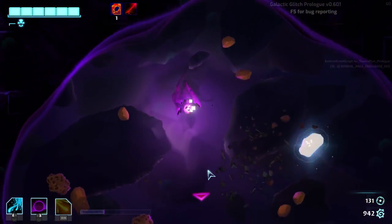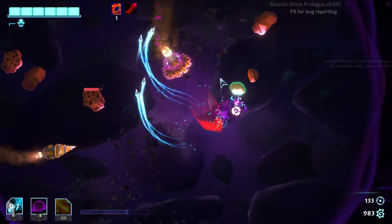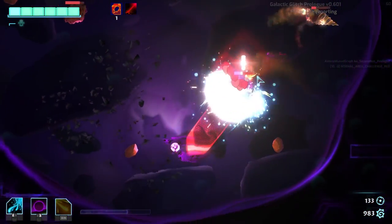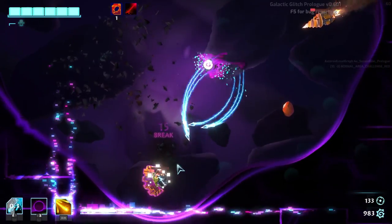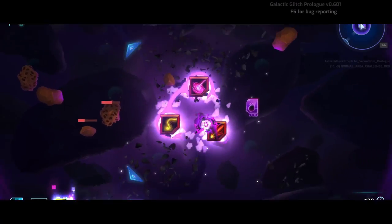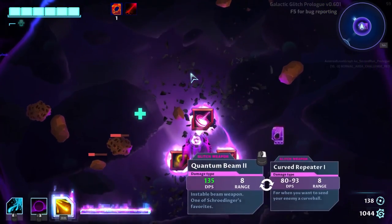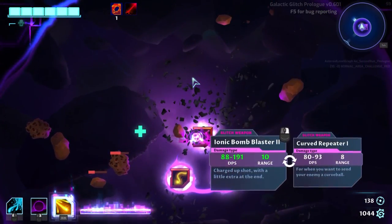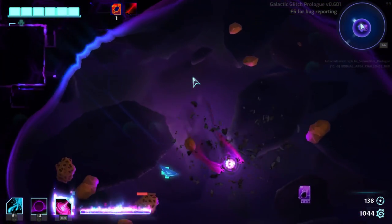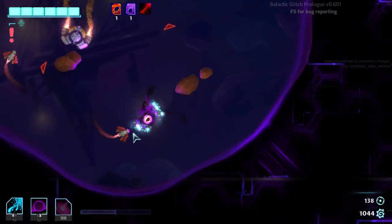Let's grab the rocket and counter-attack. Oh my god, we are getting hit! Another hit — we need to be careful. Let's check what ability power we can get — let's go for damage. We got full health, so this wasn't the real boss, maybe just a mini-boss.